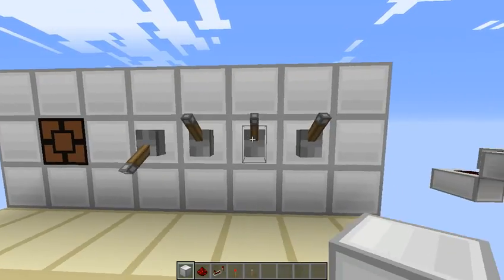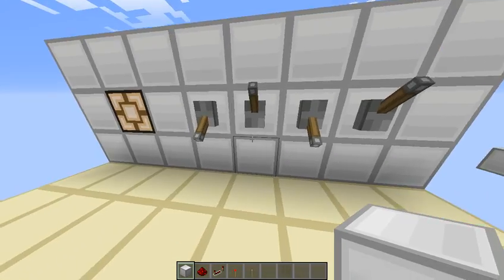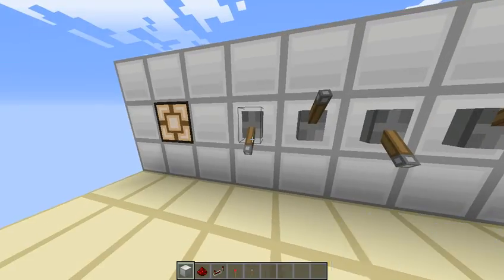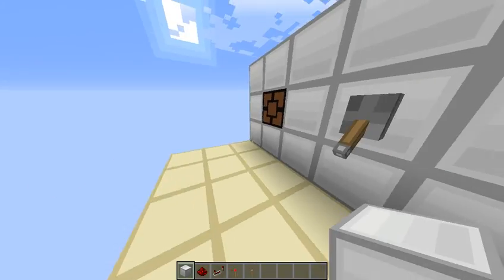As you can see right here, this is our panel of four levers, and if we flick those two, the light will turn on. But if we get anything wrong — if we get that wrong, it will turn off, and if we get that wrong, it will turn off. If you get any small thing wrong, it will turn off, like that.